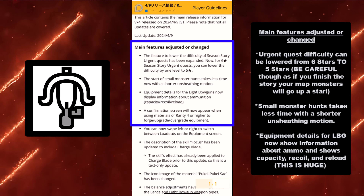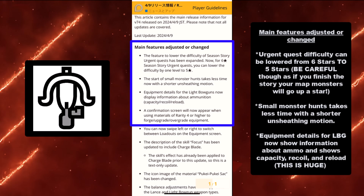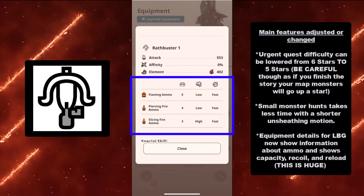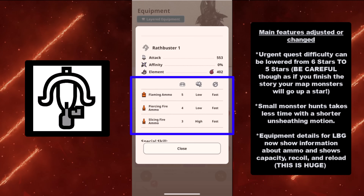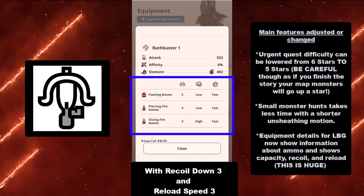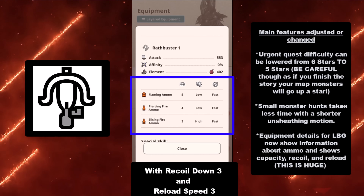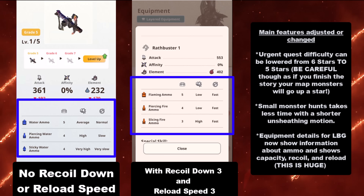Last but not least for this section: equipment details for Light Bowgun now show information about ammo and shows capacity, recoil, and reload. This is huge. As you see in this example right here, it will show you exactly what your capacity is, as well as if it's low, medium, high, or faster — there are actually a lot of descriptions. This is if you have reload speed and recoil down equipped, like reload speed 3, so it will show your stats when you have those skills.